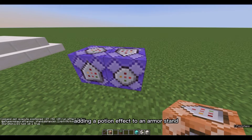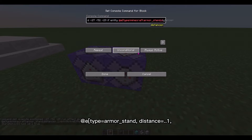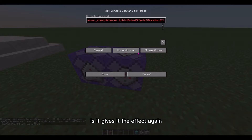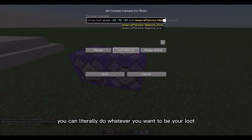Now for the second command block. Do execute, position at the coordinates of the armor stand again, if entity @e, type equals armor_stand, distance equals ..1, but this time NBT equals active_effects duration 2. We use 2 because the potion effect duration counts down — it reaches duration 2 and spawns the loot, then reaches duration 1 and resets the potion effect. If you do both at the same time, it just gives the effect again and the loot never spawns. Then do run loot spawn at the coordinates where you want the loot, using diamond_ore — or whatever you want — as the loot table.